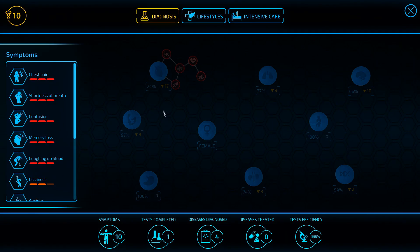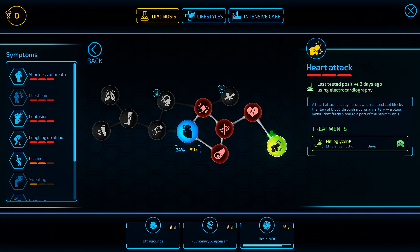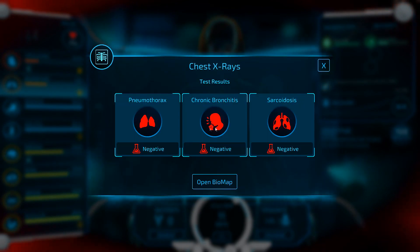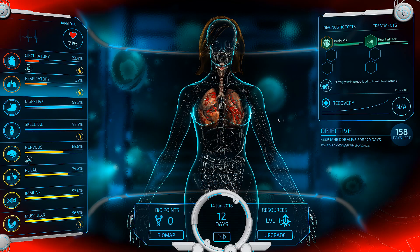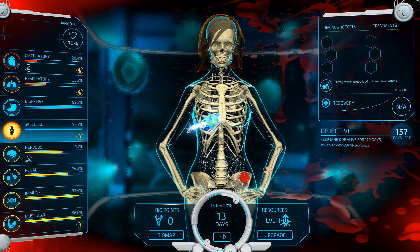Hey, look — we found a load of stuff! Told you that was going to happen. Let's go for the nitroglycerin. It only takes a day, and we're going to set back the heart attack. No pneumothorax, chronic bronchitis, or sarcoidosis. That one was a whiff, but at least the cardio stuff was pretty effective.